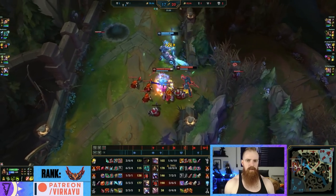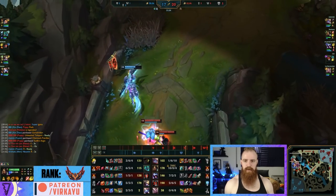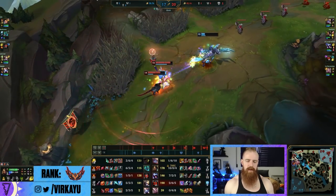We don't go on the back line - we zone this person. See if you can try - it's hard to hit a spear on Hecarim. That's what we're looking for: hand in the cookie jar. Good TC, good stun.